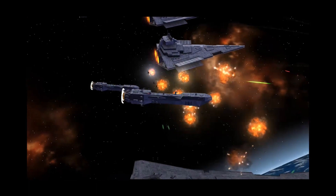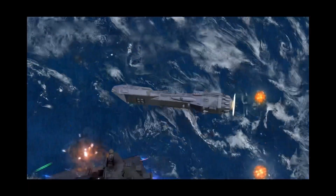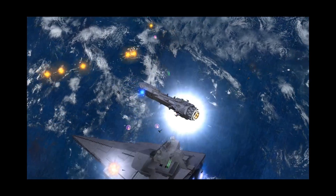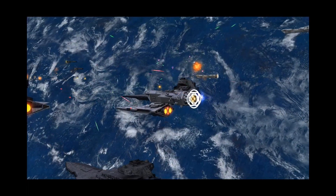They have a hull strength of 1,000 with light armor. Light armor reduces the damage taken from laser cannons but takes additional damage from medium and heavy turbo lasers. Lancers have a speed of 225 with a slow acceleration and turn.